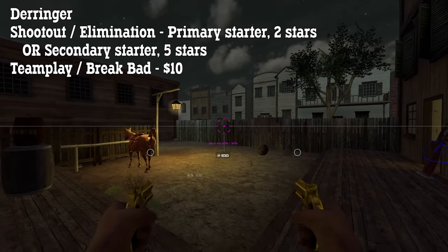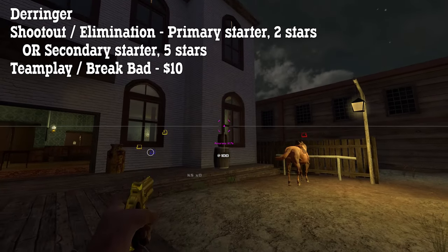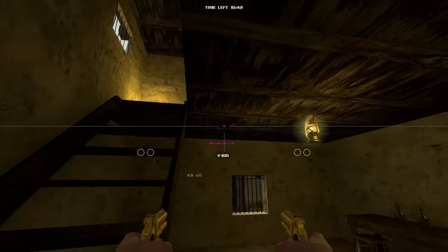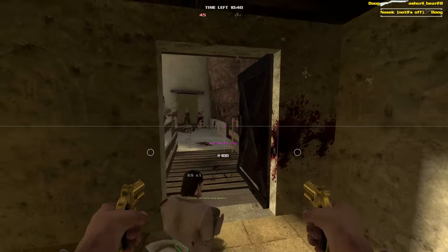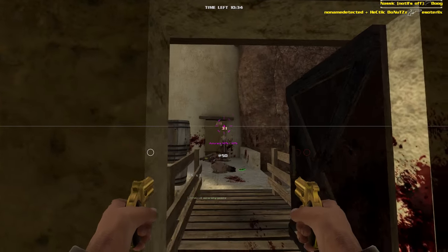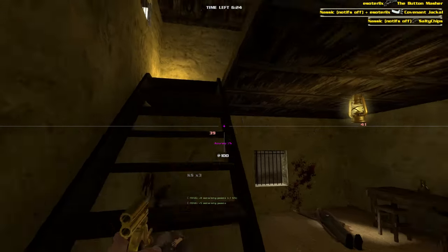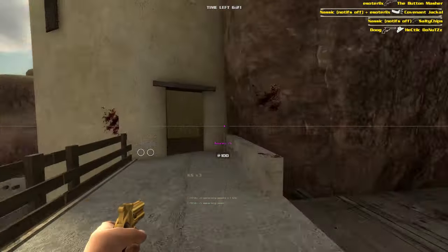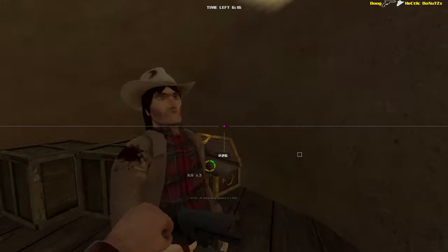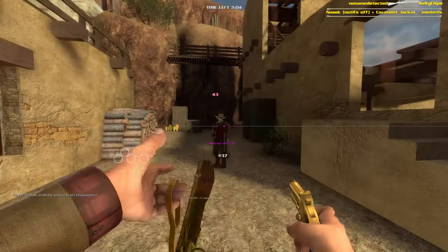In shootout and elimination you can pick a Derringer as a primary weapon, a secondary weapon, or both — it costs two stars to pick as a primary and five to pick as a secondary. In Break Bad and teamplay it costs ten dollars. The Derringer is super cheap, super light and super weak. It only has two shots, does bad damage and isn't accurate at all. With two of them you can hold your own in a one-on-one fight, but this gun is better used as a sidearm. Since it costs five stars as a secondary you can pair it with any of the primaries in free-for-all shootout, giving yourself a bit more firepower to complement your hatchet or your Mare's Leg. In teamplay you can grab one or two if you want to save money for better guns next round, but don't expect to hold your own with the Derringer against people who have real weapons.